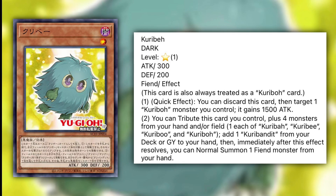The next card is Kariaba — a Dark Level 1, 300 attack, 200 defense fiend effect, also treated as a Kuriboh card. As a quick effect, you can discard this card, then target one Kuriboh monster you control — it gains 1,500 attack points. You can also tribute this card plus four monsters from your hand and/or field — one each of Kuribah, Kuribi, Kuribu, and Kuribo — to add one Kuribabalon from your deck or graveyard to your hand, then immediately normal summon one fiend monster from your hand. What I like is that the attack boost effect is basically an Honest for Kuriboh monsters and it's not once per turn, so you can stack it. This is definitely a 3-of. The second effect getting Kuribabalon out with five monsters isn't something I'd run, but let me know if I'm wrong about that.